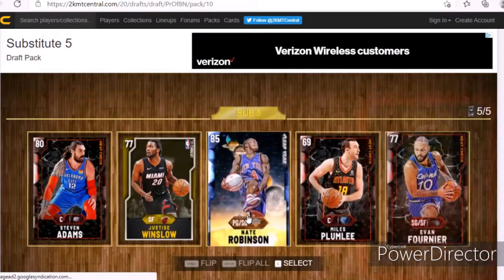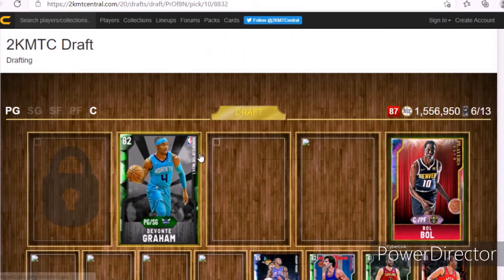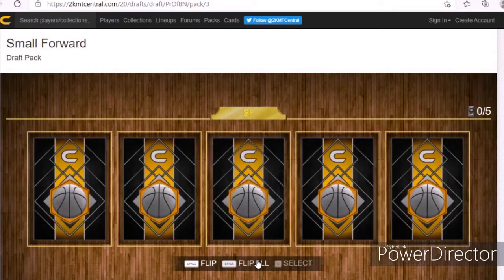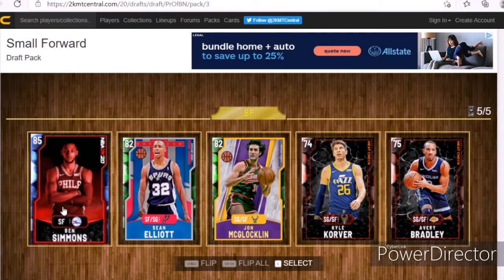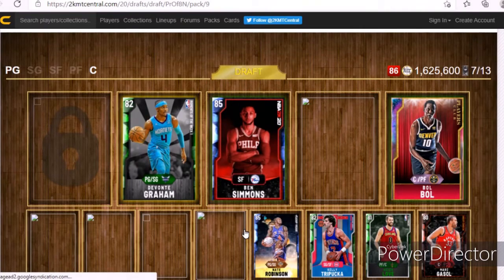We're still on the bench — we got a Nate Robinson, and he's the highest so I'm gonna get my starting small forward out of the way. My best small forward is Ben Simmons, who I think they should move to small forward in real life.